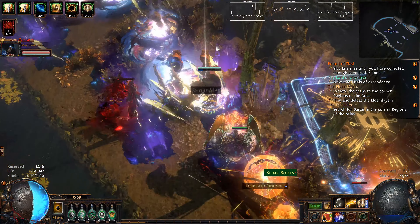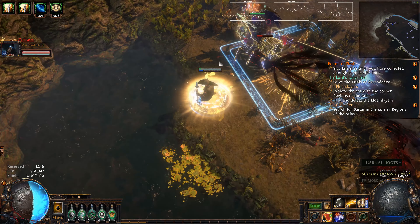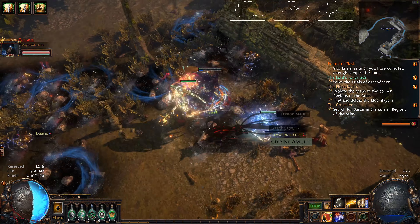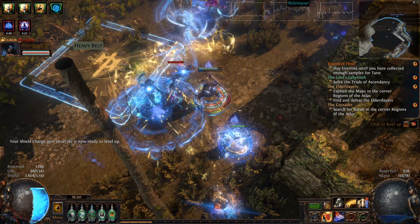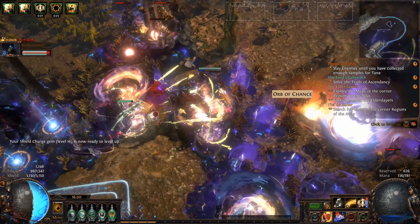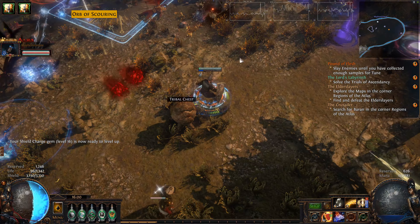You can have one of the following mods: this area has 20 Exiles, this area has 20 Invasion Bosses, this area has 10 Breaches, 20 Strong Boxes, and 20 Tormented Spirits in an area. Depending on which map you're doing and what time it is, you can have one of those mods.